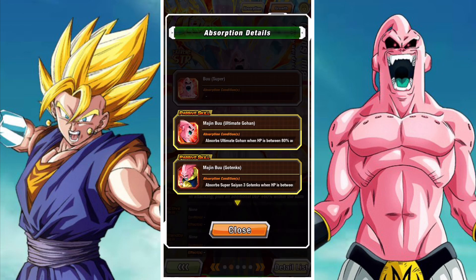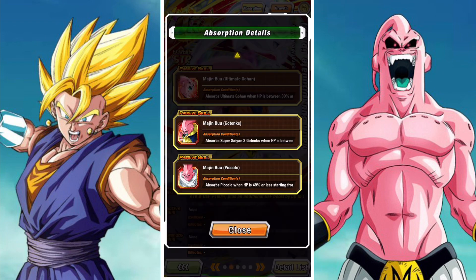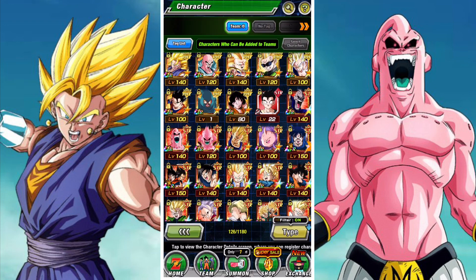Super Buu is incredibly good but his team is a bit limited. Vegito is also really really good but he gets plastered by super attacks, which doesn't please a lot of people — they don't like the fact that he gets taken out by super attacks, so this is quite limiting. Then you have Ultimate Gohan who's also incredibly good but does suffer a little bit in that he needs a couple of dupes.